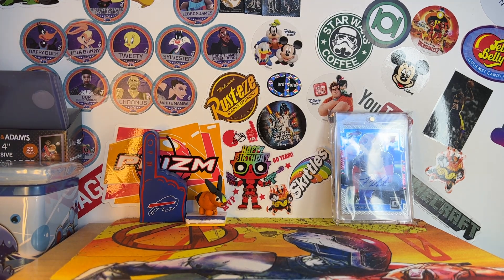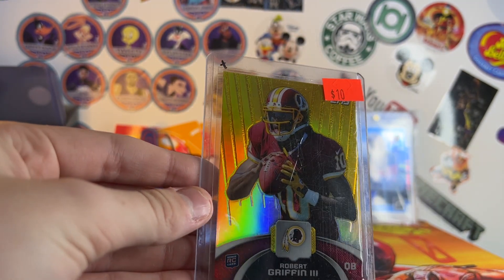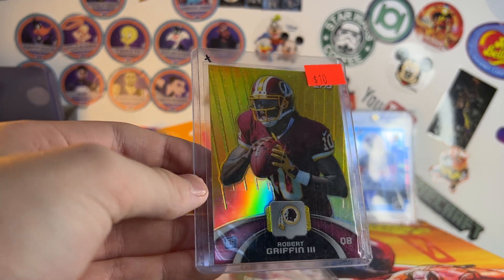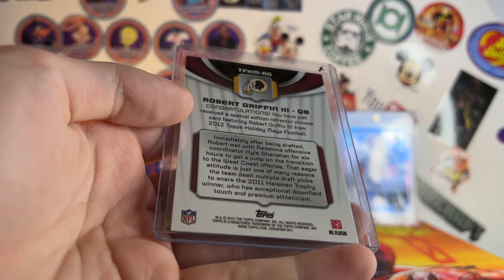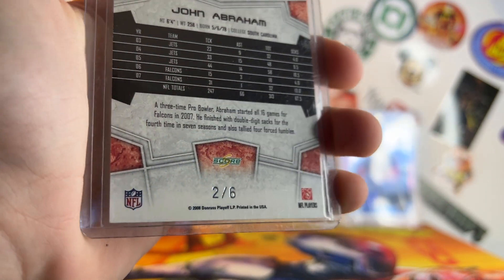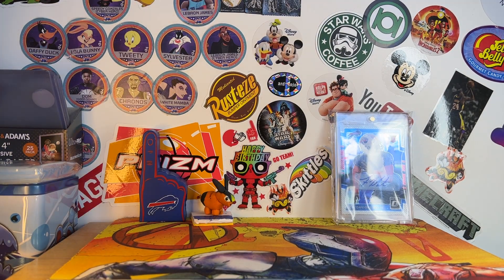These are the last single cards we picked up — these were a dollar a piece. I got two of them. This RG3 rookie from Topps said ten bucks on it, so that's pretty cool — I love Robert Griffin, it's shiny. And then this one — how can you not get this for a dollar? Numbered two of six. John Abraham. Not a super well-known player but he's not a no-name, so that's pretty good.